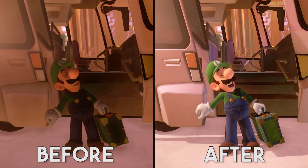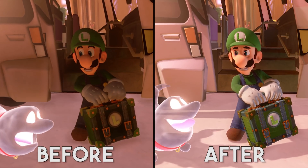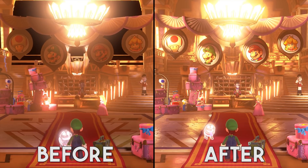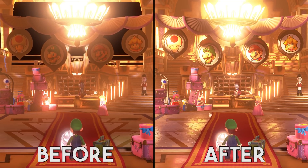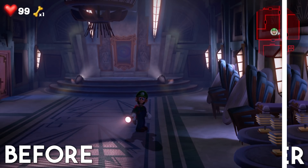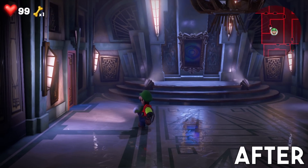Next up, we've seen a pretty huge graphical improvement to Luigi's Mansion 3. Previously, we had broken textures, broken lighting, and a ton of vertex explosion and shader issues. You can see that this has now been completely fixed in Yuzu early access. Game performance in this title has also seen a huge improvement, and comparing the graphical output before and after, it's very clear to see the improvements that have been made.